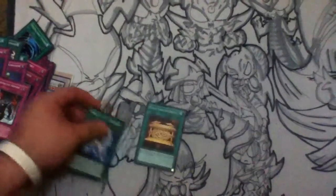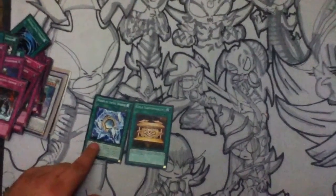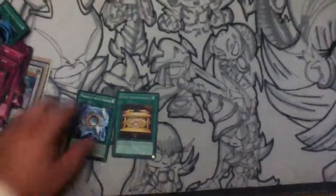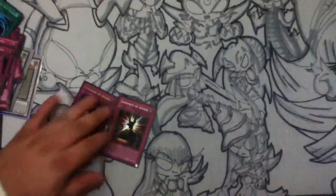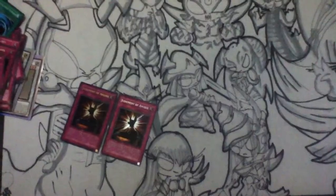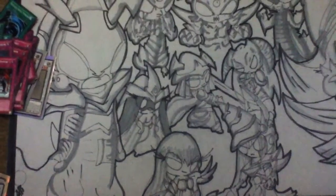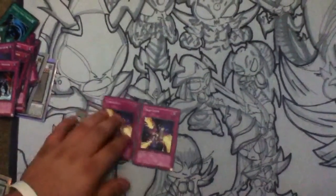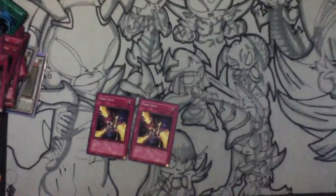One Gold Sarcophagus and one Mirror of the Ice Barrier — specifically against Trishula decks, because I've run into them and really hate fighting it. Two Judgment of Anubis; some people don't run this card often because it's very specific to spell cards, but I've been able to use it really often against MSTs and Double Cyclones. And two Trap Stuns — basic cards that have been really useful.